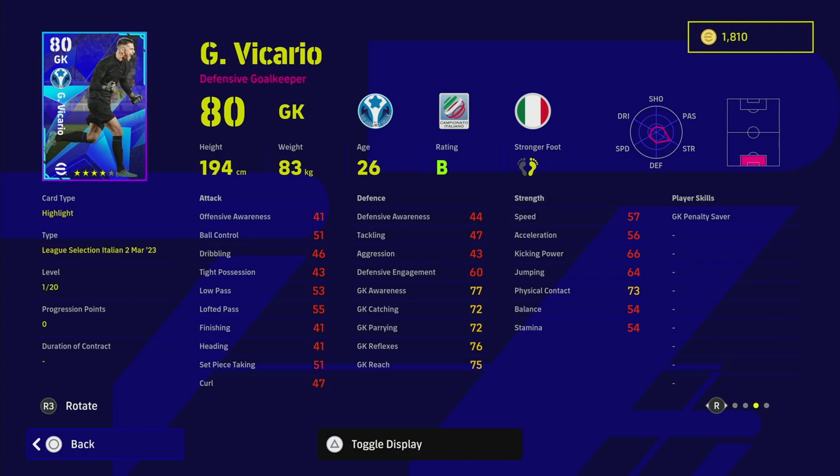We also have a very standard goalkeeper. His reflexes can go fairly high, he's a fairly tall keeper, he does have unwavering form, and he's on a B rating at the moment. But there are just so many good keepers out there. If you need a goalkeeper with 90-plus reflexes and high 80s for every other stat, a good goalkeeper like Donnarumma will save shots that this guy won't.